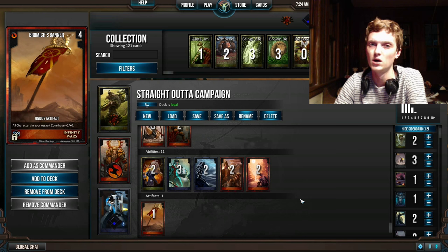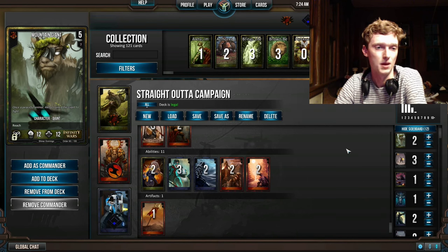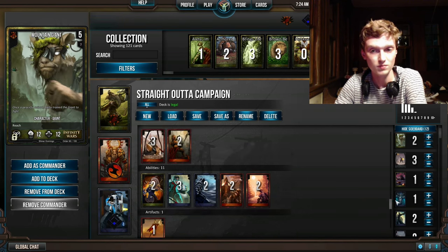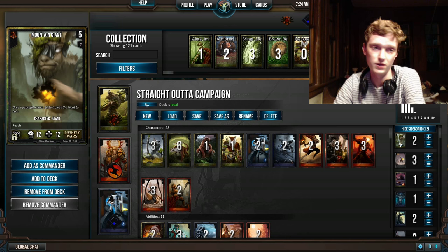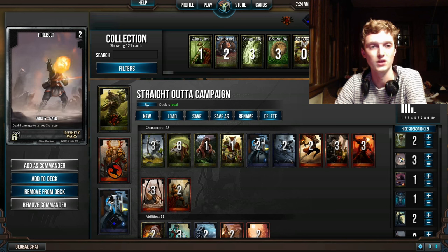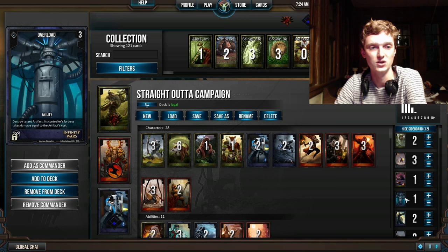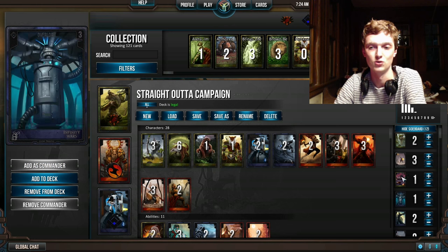We're going to go over the sideboard now. The sideboard is something you can largely ignore for this deck because you don't have many options. Mountain Giant, if you need a bigger guy — maybe a bigger guy with Reach because they have a lot of Flyers. Hulking Sniper should handle most of their Flyers, but if you feel you need a bigger guy, that's the way to go. Firebolt is useful if they're playing lots of little guys or guys that hide in the Support Zone that you can't get access to. Wreckful Walrus and Overload destroy Artifacts — if you're playing against a Genesis Industries deck that has a lot of Artifacts, those are the way to go.